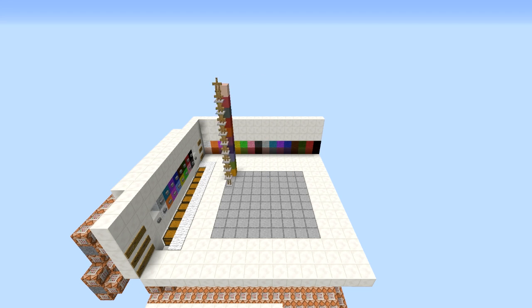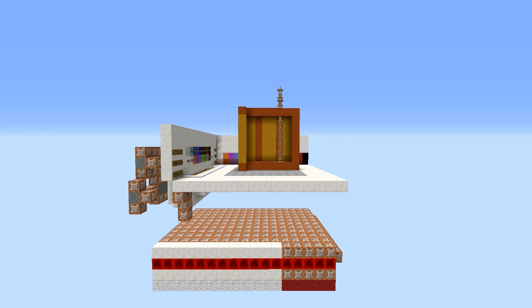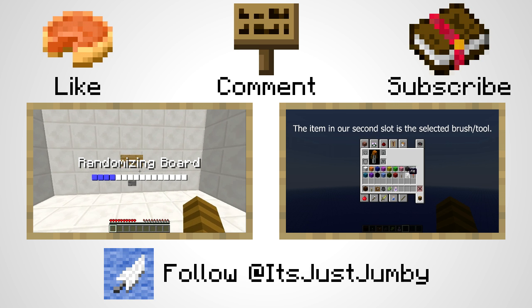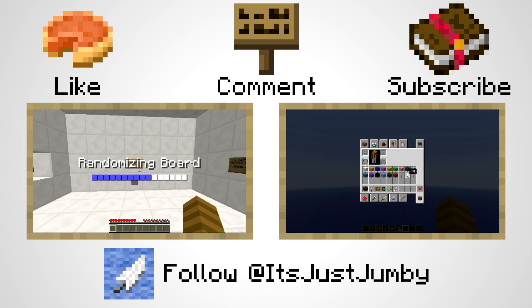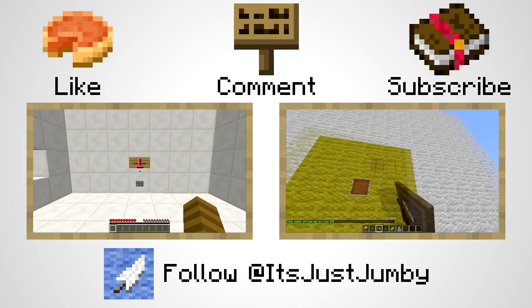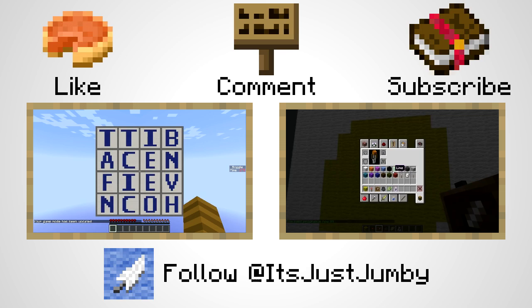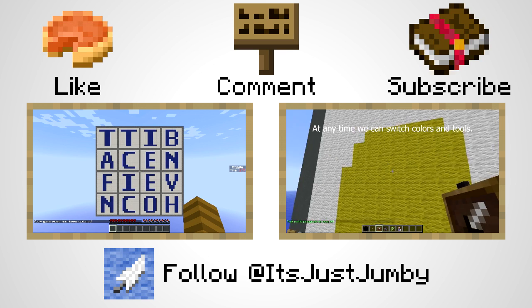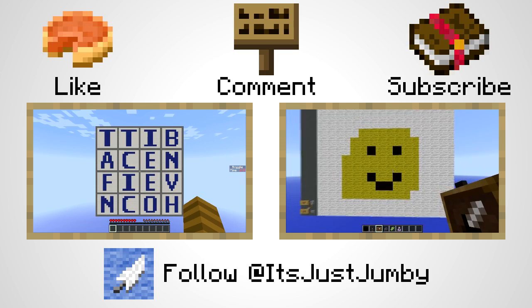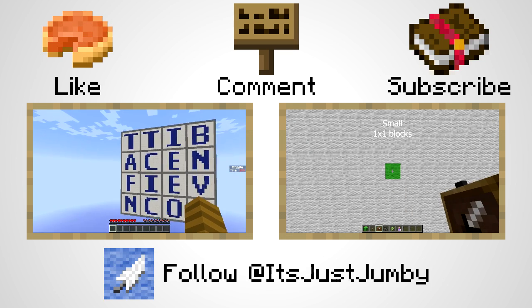Finally, the armor stands are shifted over one spot, and if they are at the end of the row, they'll be teleported to the first spot of the row below. This results in a very quick, accurate printing of the schematic in the chests. If you want to try out the printer for yourself, there will be a world download in the description. I will see you later.